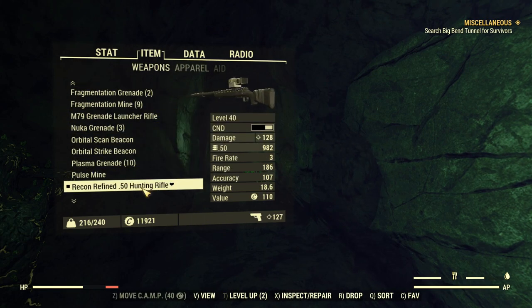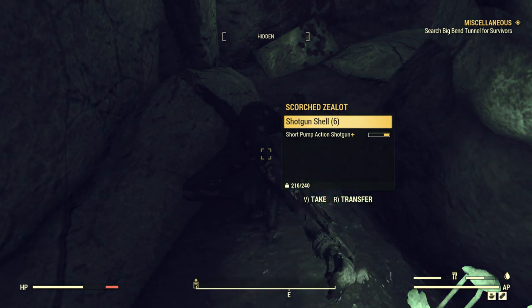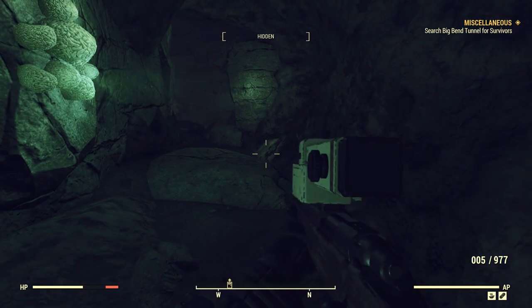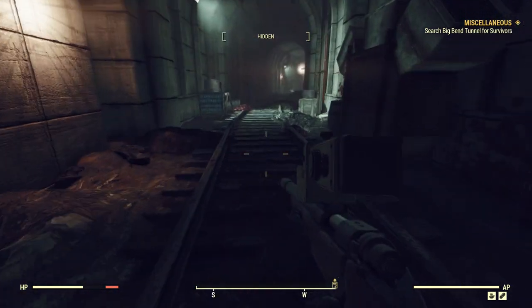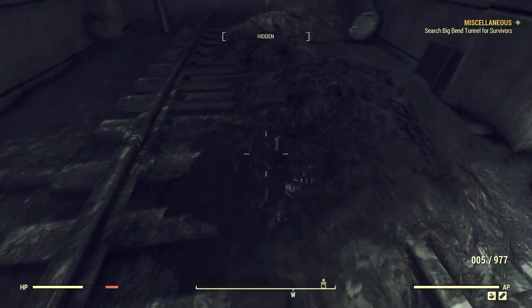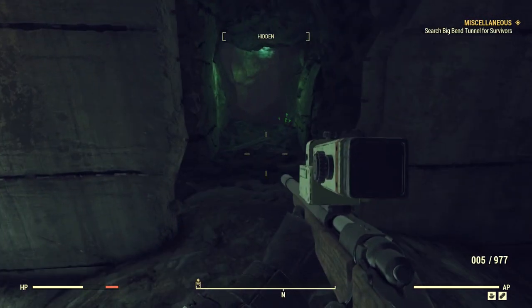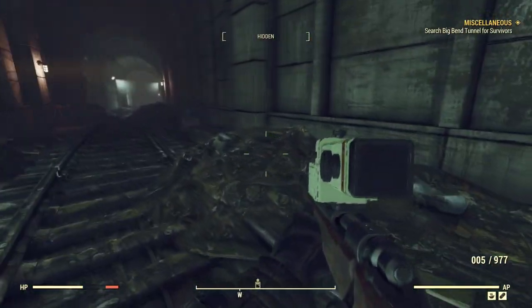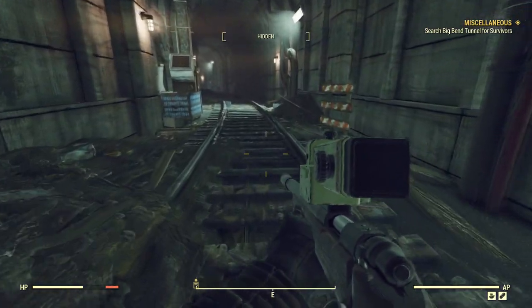This is a level 40 weapon so I could make myself a level 50 weapon. Maybe I will. I've gotten quite a few comments with suggestions on what weapons to make. Let's see here — got our meat piles here. Trying to get my bearings, make sure I don't skip anything. Getting confused. This is the tunnel with the water in it. So there should be an opening in that direction at some point — right here, this will take us back. That's where we came in.